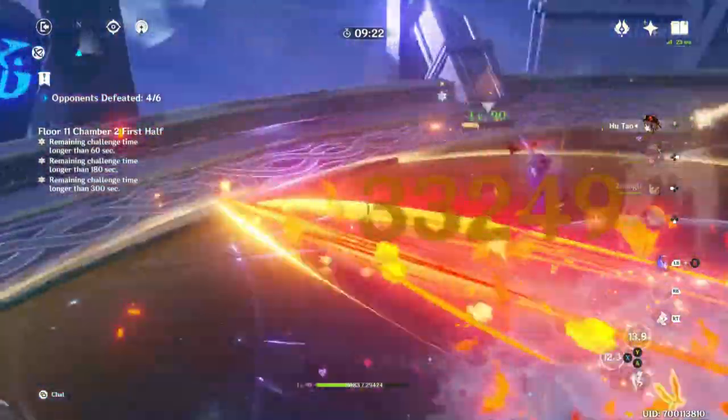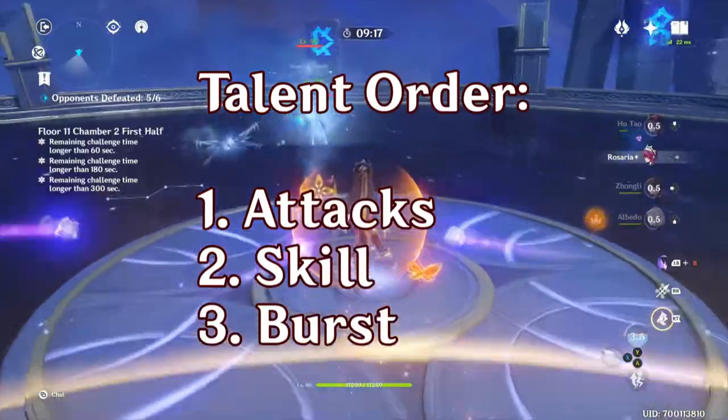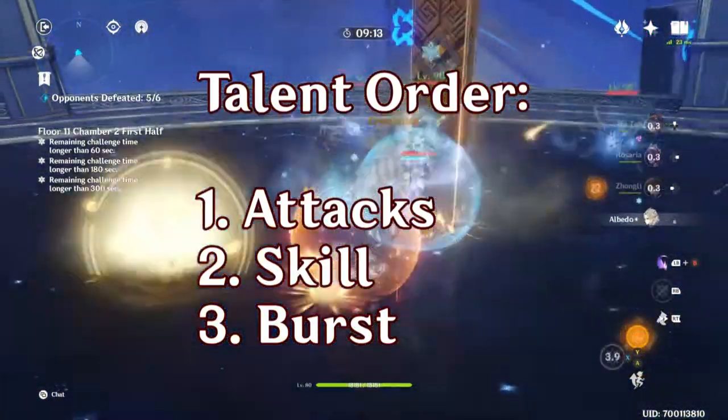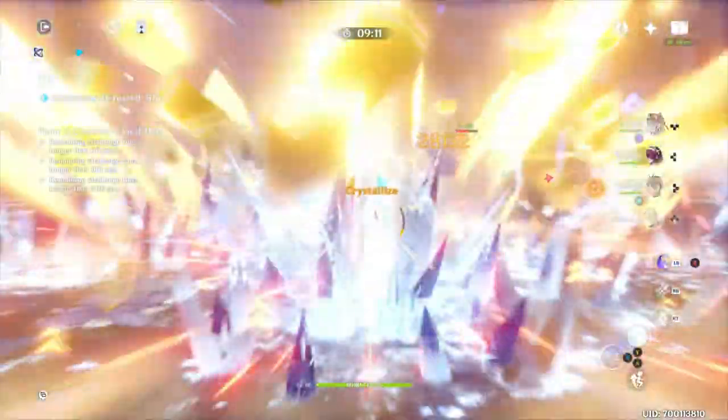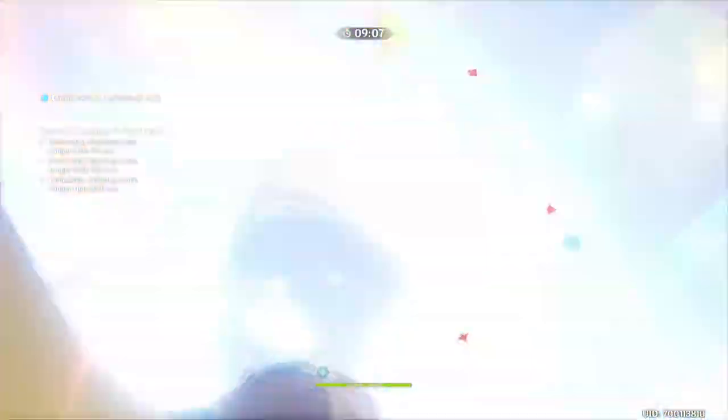As far as leveling priority goes, auto attacks go slightly ahead of the skill and then the burst. Most of her damage comes from her attacks. The main bonus of the skill is to increase that attack and imbue it with Pyro, and honestly you kind of want to get both of those skills to level 9 as quickly as possible.